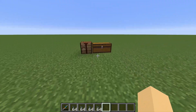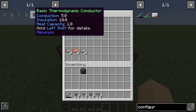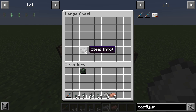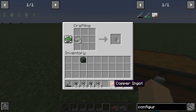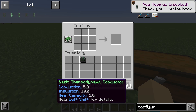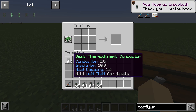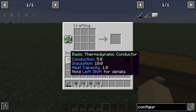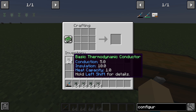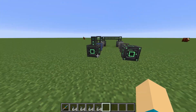Last one is the thermodynamic conductors. This is how you make them: steel, copper, and steel. If you know anything about science, you know that the best — or at least the best reasonably priced — conductor is copper. So that's how you make these thermodynamic conductors: steel, steel, and copper. I'm going to make them, but I've never used them before. I'm sure they have a reason, but I'm not going to demonstrate because I've played an entire playthrough of Mekanism — like 30 or 40 episodes — and I never had to use them. So we're just going to ignore that.